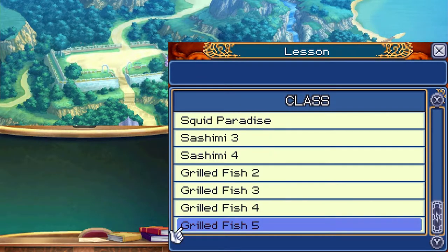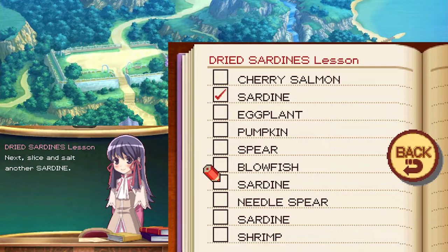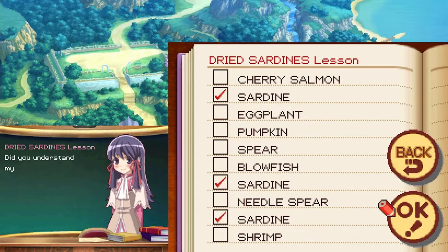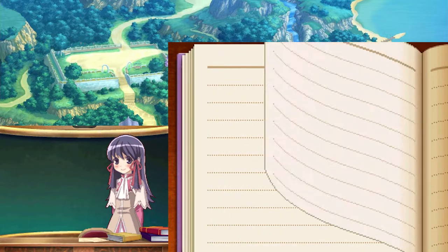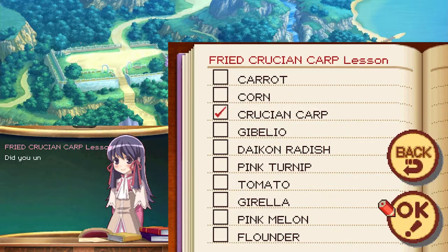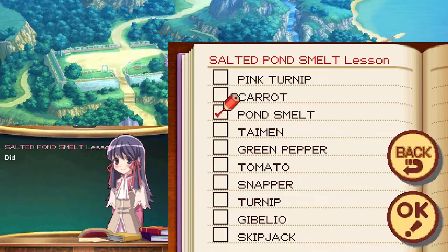Let's do all the grilled fishes, or at least a couple of them. Lesson on grilled fish: first is dried sardines — take a sardine, slice it, sprinkle with salt; repeat with two more sardines, bundle them together and cook. Next is fried gabelio — catch a gabelio, fry it, done. Then salted chub — one chub, salt it and fry it. Fried crucian carp: just need a crucian carp, though it's not easy to catch. Finally, salted pond smelt — sprinkle with salt and cook; we actually did that one last episode.